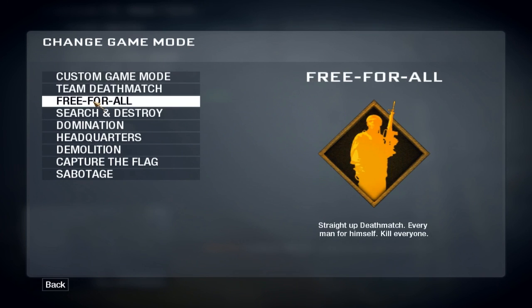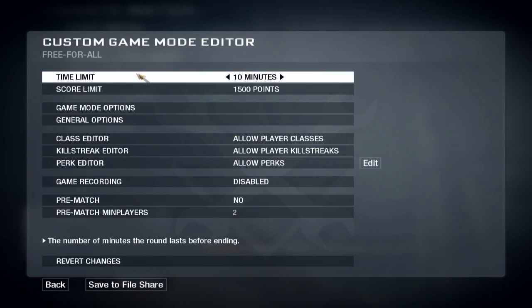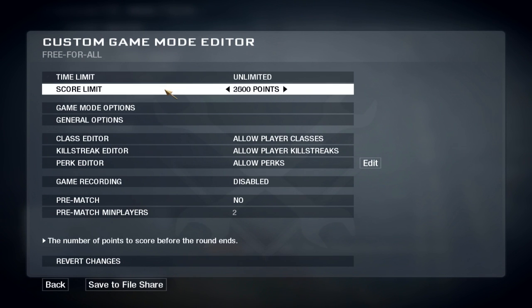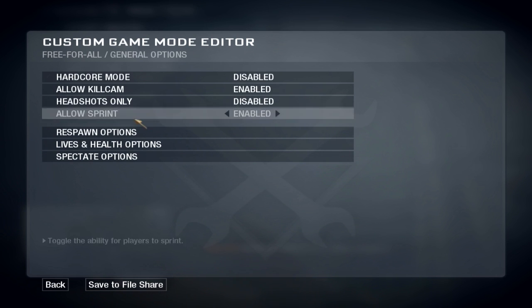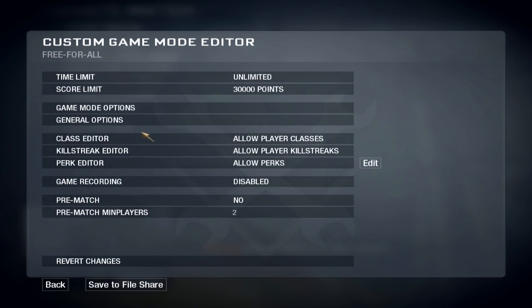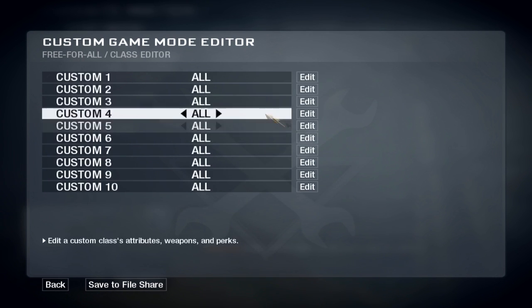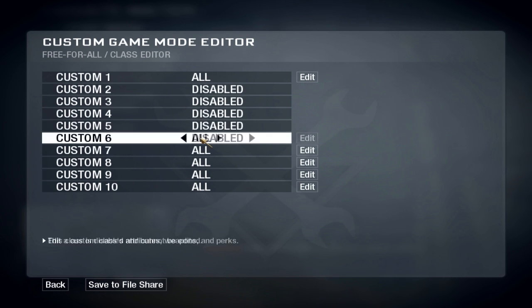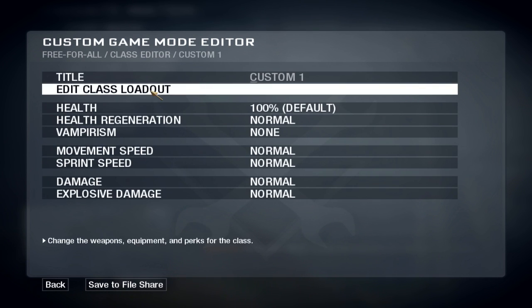The game mode has to be Freefall. Edit game options, put on unlimited time and 30,000 points. You don't need to edit the class editor — just put in custom classes, disable all, then edit one custom class.